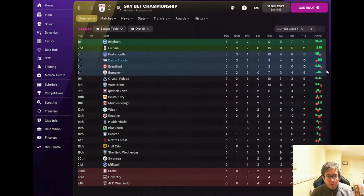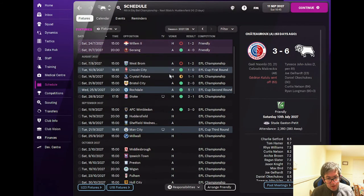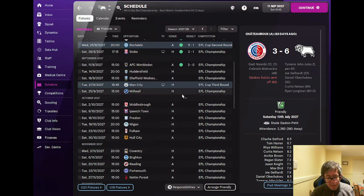The league table has us in fourth position with ten points from our first five matches of the season. We're just one point off league leaders Brighton, who've played a game more than us. Fulham on the same points as Brighton have played the same number of matches as us. We'll come back on Monday with the games against Wigan and Fulham. If you've enjoyed today's episode please leave a thumbs up, subscribe for Monday to Friday football manager videos, thank you very much for watching — goodbye!